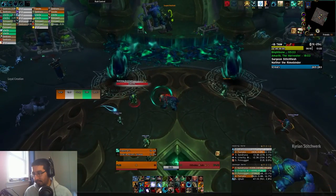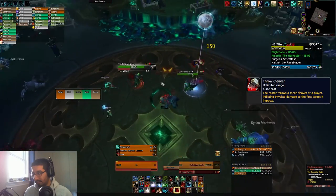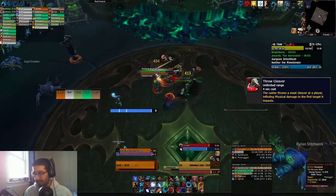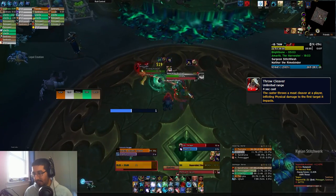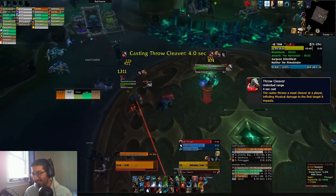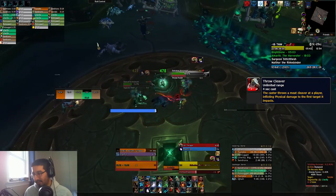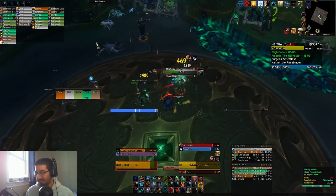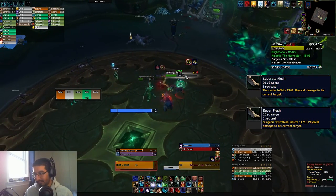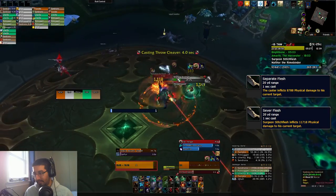Also in this area, you have the Flesh Crafter as well as both the Stitching and Separation Assistants, who have the Throw Cleaver ability — a line attack targeted at a random player that deals a big physical hit to just the first target it impacts, whether enemy or ally, similar to the Meat Hook during the boss encounter itself. You can use this to your advantage to cleave down mobs, or worst case, have your tank stand in front of this to eat the physical hit instead of the player. From the Separation Assistant and the boss itself, there's the Separate/Sever Flesh ability, which deals a medium or big physical hit on the tank — just another physical hit.